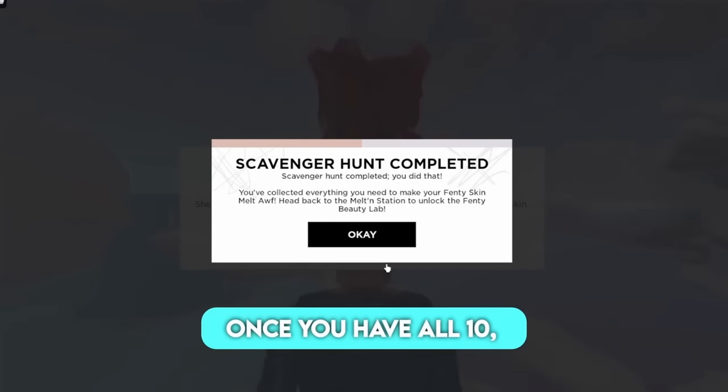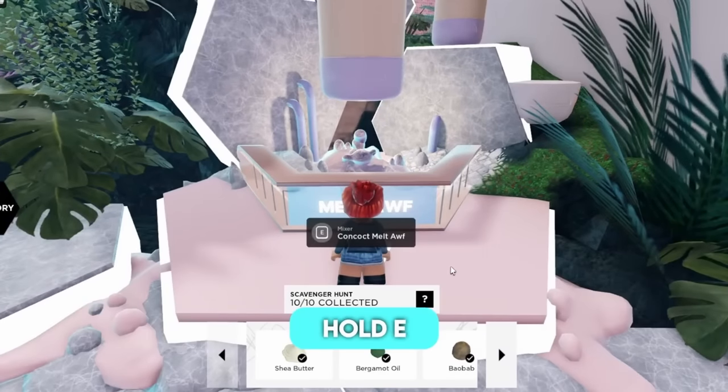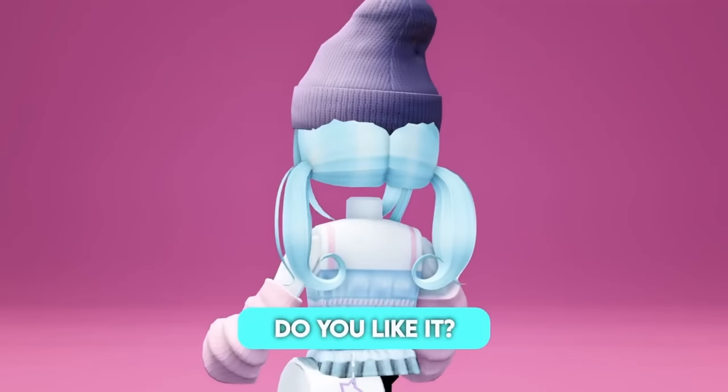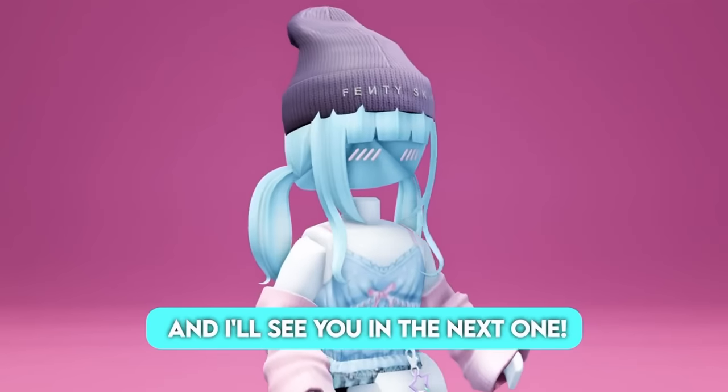Once you have all 10, reset your character and come over here. Hold E, and now you should have the item. Do you like it? Let me know your thoughts in the comments below, and I'll see you in the next one.